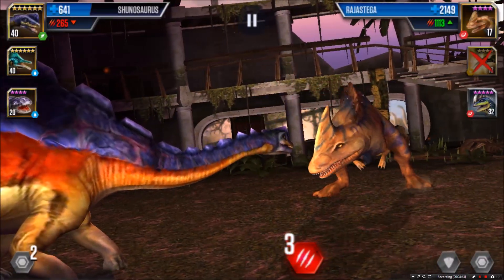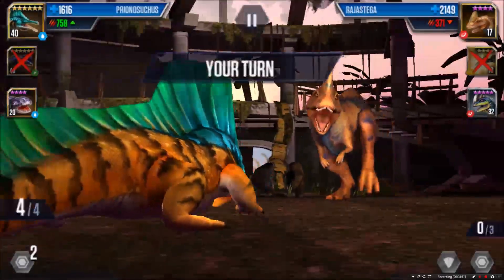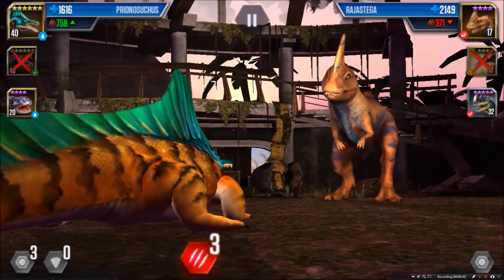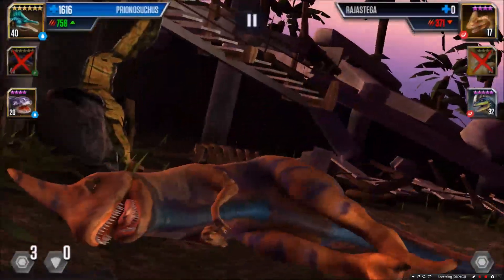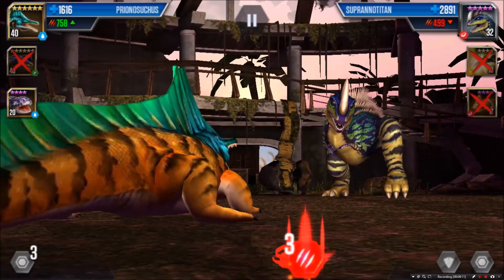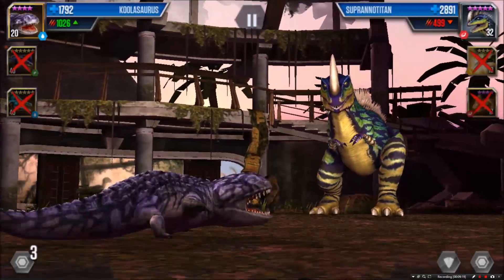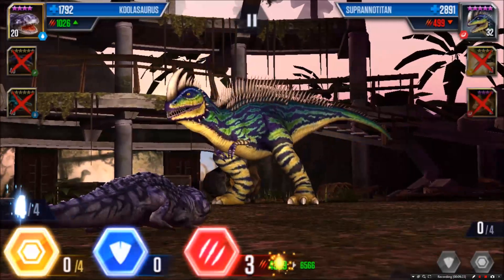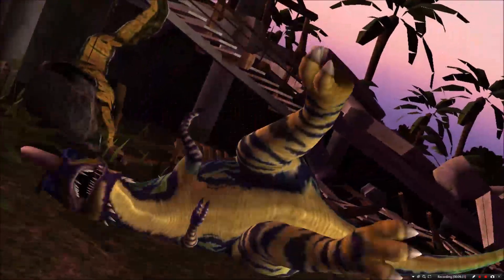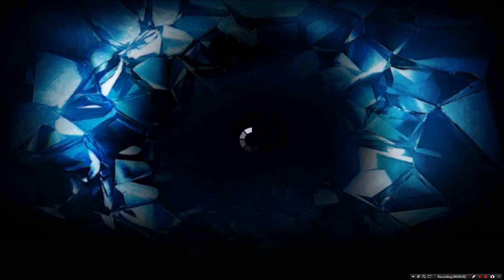I take him down, he attacked and wiped me out but left himself totally defenseless with one reserve point left. He attacked and wiped me out, leaving himself with just one point. I wipe him out with three hits. Victory! 50 DNA for battle number two.